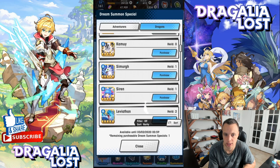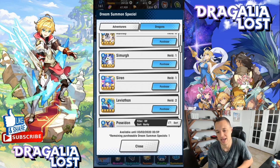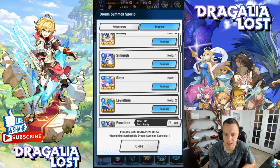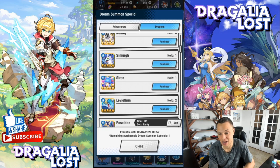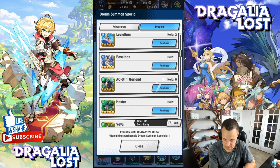For water dragons, Siren and Leviathan are the two main picks. If you're running Cerise, Leviathan is better. For anyone else — Gala Ellie, Jang, Lily — Siren is your next best bet. Right now water dragons aren't super high priority since people aren't running HBH much because Agito gives far superior resources. If you pulled Cerise and don't have Leviathan, grab one copy and eventually unbound him.